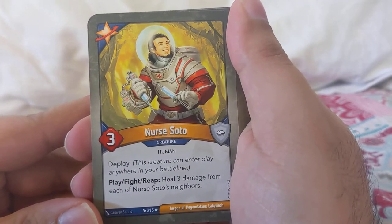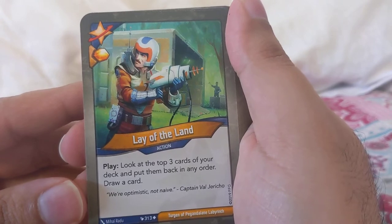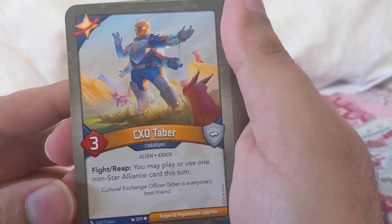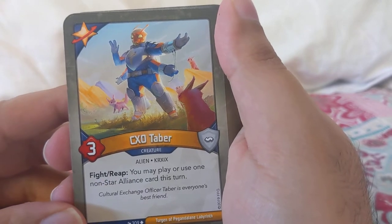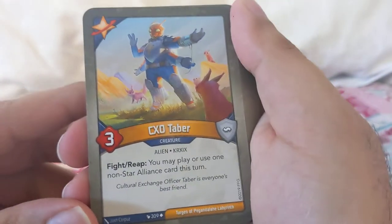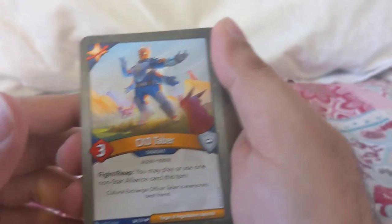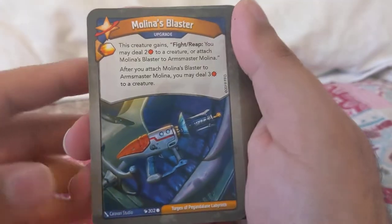Soto: deploy — if I rip, till three, heal three from each of Soto's neighbors. Lay of the Land: look at the top three cards of your deck, put them back in any order and draw a card — I need multiple of these. Cricks, or whatever that alien race is: fight, reap — you may play or use one non-Star Lines card this turn. Just the one, dang it.